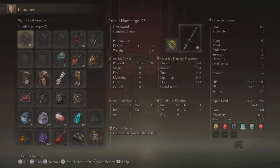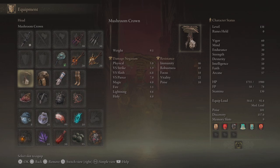Moving on to the stats for this build: we're going to be running this at level 138. We'll put 57 points into arcane, 20 into dex and strength, 30 into endurance, and 60 into vigor. That should set us up well to invade the majority of the player base at 125 and 150, and give us enough points in arcane mostly so that we can accomplish what we want with both poison and bloodloss.